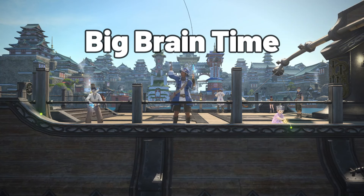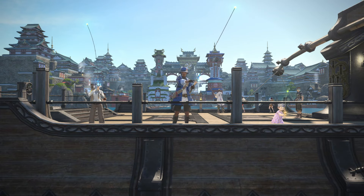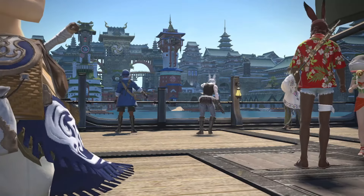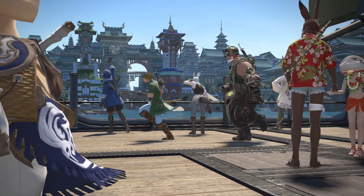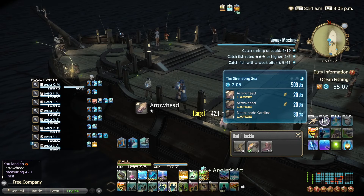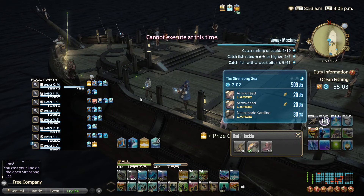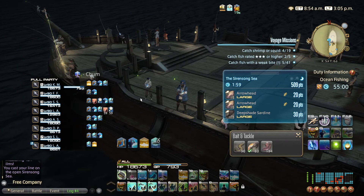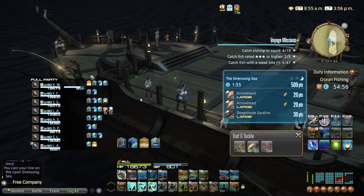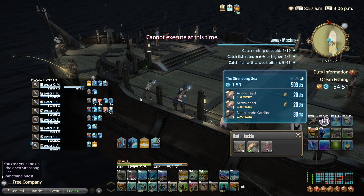There is a big brain strategy you can use to take advantage of the time between route transitions to farm Angler's Art or even sneak in a double hook. During these boat transitions your GP is being restored. With about 2 or so minutes left, you can use Prize Catch to get a stack of Angler's Art or even double hook a fish that counts towards your voyage mission. By the time the cutscenes play and you're on your next route, your GP should be full or at least close enough.